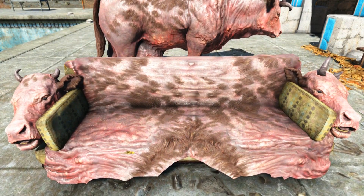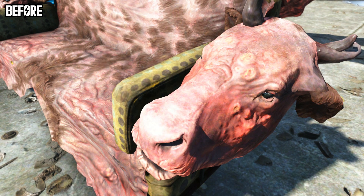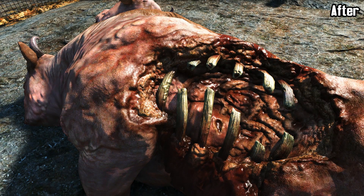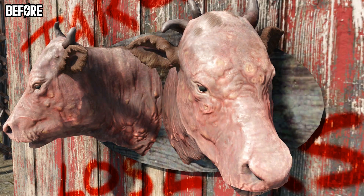The mod page didn't really mention it but the Brahmin couch is my favorite improvement. It uses the same textures as the Brahmin so naturally it would be affected by the mod as well. And lastly the bodies of Brahmin and Brahmin trophies have the same treatment as well.